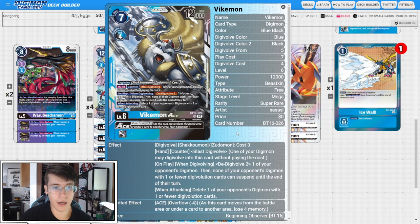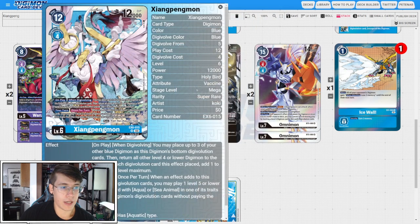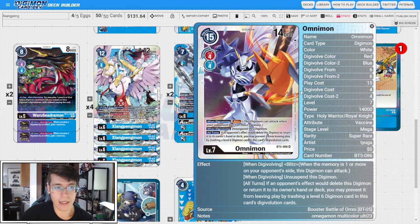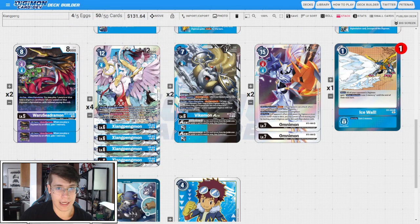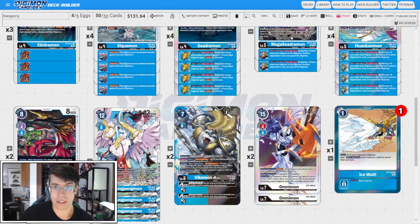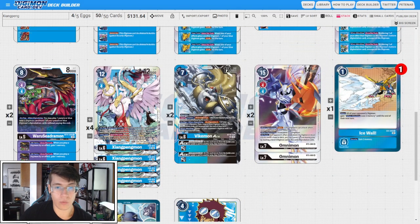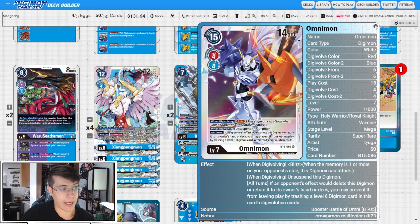Then we have two copies of Bikemon Ace. On play and when Digivolving, we're going to de-digivolve two on one of our opponent's Digimon, then none of their Digimon with one or fewer Digivolution cards can suspend until the end of their turn. When attacking, we're going to delete one of our opponent's Digimon with one or fewer Digivolution cards. This blue level six Blastace has really great synergy with our Xiangpengmon because we're going to play out a level five ideally, and we should have a target to Bikemon Ace on top of. I'm also running two copies of Blitz Omni — when Digivolving, unsuspend this Digimon, and it has Protection. We have Inheritables that let us get extra checks in, and sometimes people aren't ready for three checks with our boss monster in one turn. You can also run Aegis Dramon; this is just what I've been running and it feels all right.